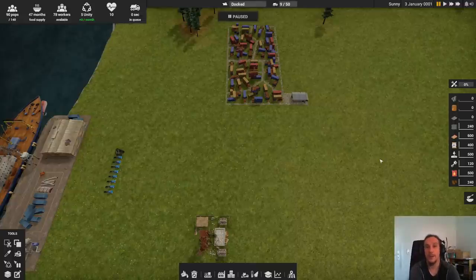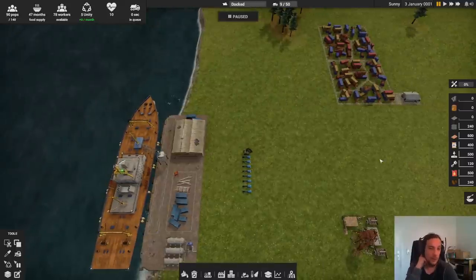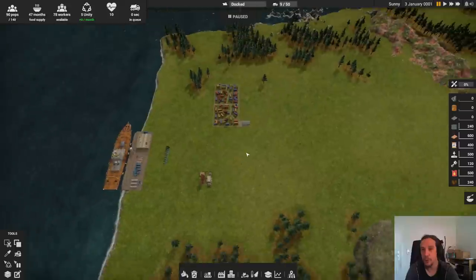Hello everybody and welcome to my beginner's guide for Captain of Industry. I'm Icon and in this video I'm going to wrap up everything you need to know to enjoy this game. There are timestamps in the description box, so if you're looking for a certain topic, go check them out. Feel free to leave a comment and I'll see what I can do. Captain of Industry is a mixture between a city builder game, a factory building game, and it has some survival vibes splashed into it. The story is that you're crash landing on a remote island with your ship, a couple of people, and you're setting yourself up in a city and launch a rocket into space at the end.